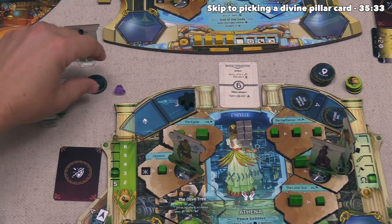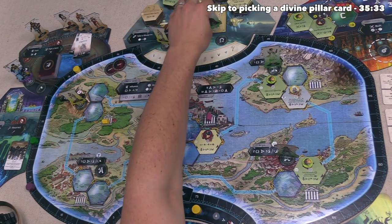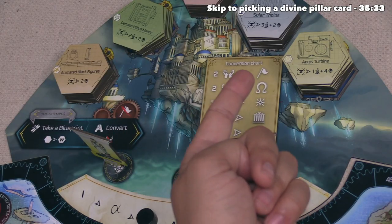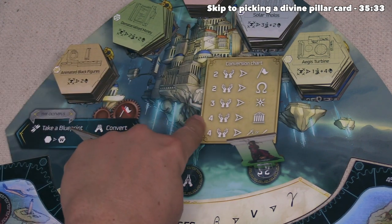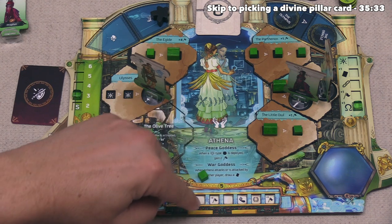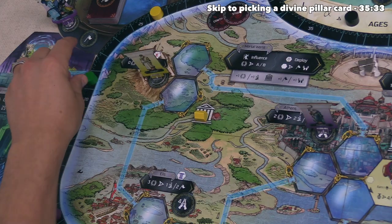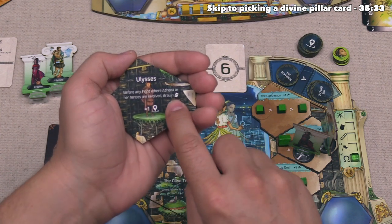Athena takes their last action — their prophet heads to the Olympus. When they arrive, they choose the spot that increases them on the greatness track. They're at the top of that track, so they get one point, bringing them to 19. Then they do a prayer conversion with seven prayer to spend — spending three to unlock one spark and four to unlock either a temple, warrior, or prophet. After considering options, they unlock a spark with no bonus, and then unlock Ulysses their warrior. The enhancement is done, worth two victory points, bringing them to 21. This says that any fight where Athena or her heroes are involved, they draw one conflict card from the Colosseum — and they also get a single bonus location disc right away.